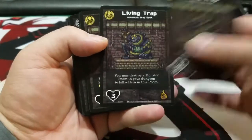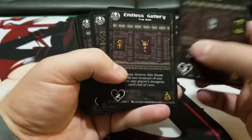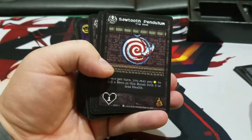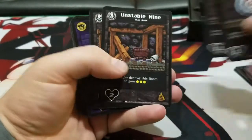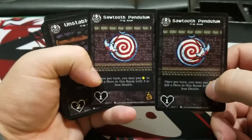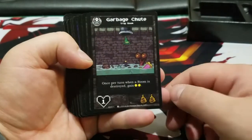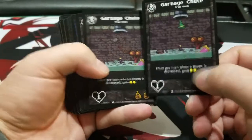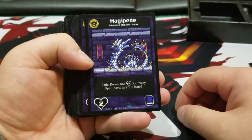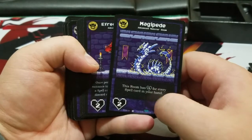The Living Trap. Paywall — that's funny, actually. Endless Gallery — they have two different arts. The Catapult, with what looks to be a Birdo. Sawtooth Pendulum — they have it swinging on both sides. Unstable Mine — one is broke, one is not. Garbage Chute. Poor Luke. Delver's Quarry. Megapede — he's scary looking. Is it Megapede or Magapede? Maybe — I don't know.